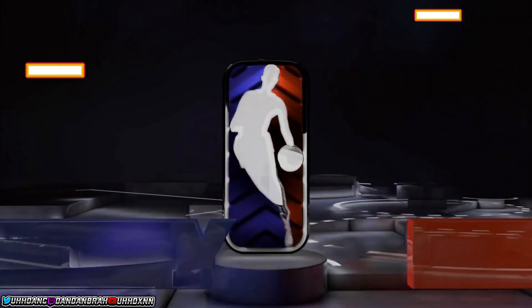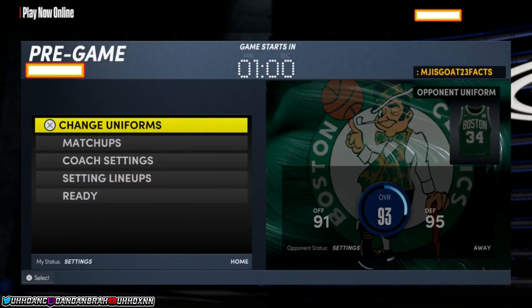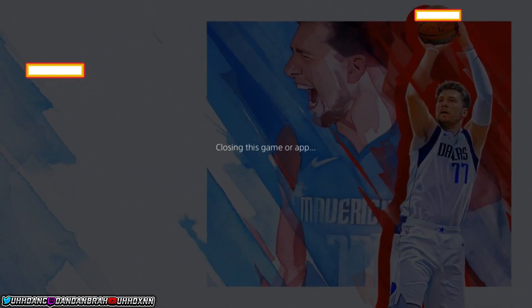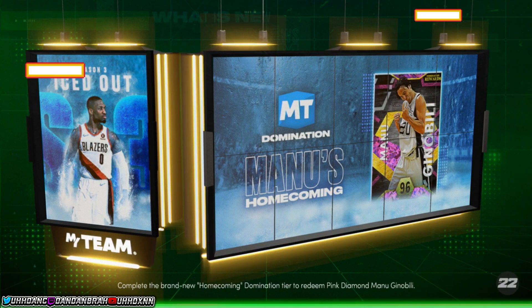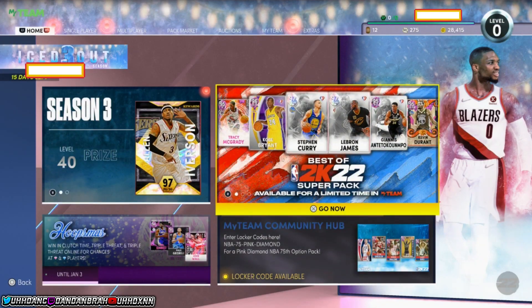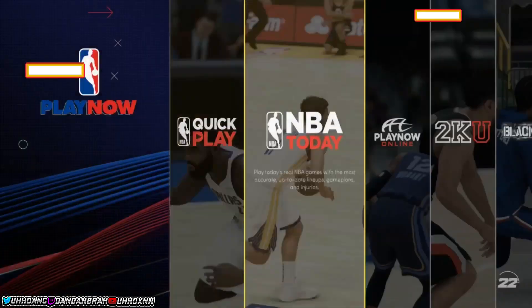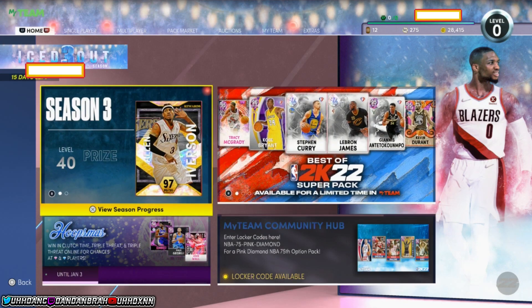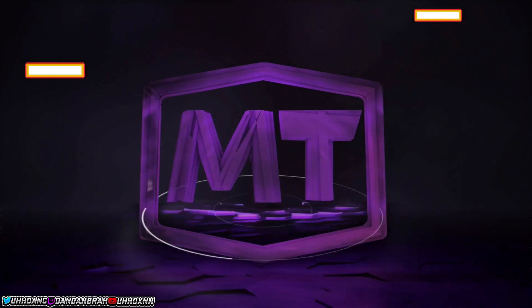You can close the app if you're fast enough or just stay and be patient for the VC. I recommend staying because it's hard to time the app close. Whichever way you prefer — close app or wait for the timer — both work. If somebody isn't the 76ers, just close the app like normal and you'll still get VC. You can see right there my VC went up by 400.